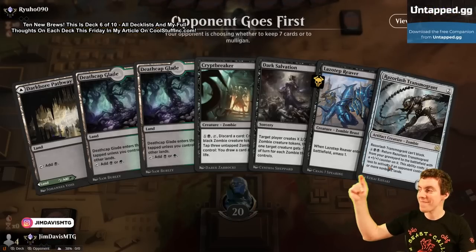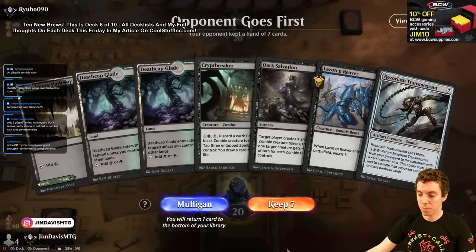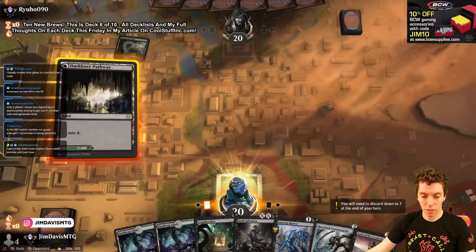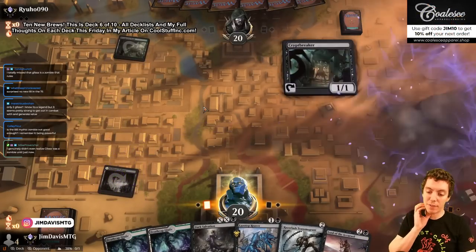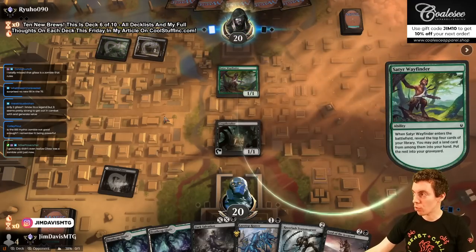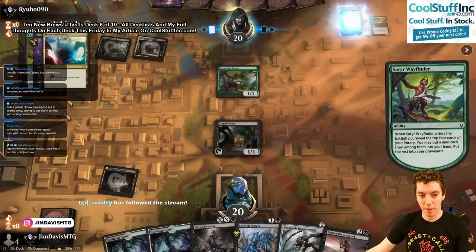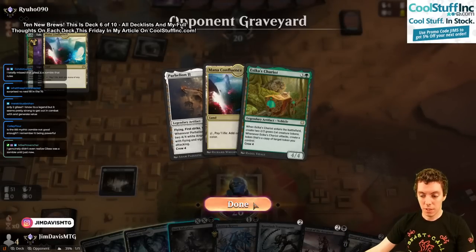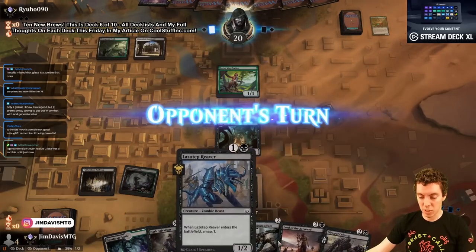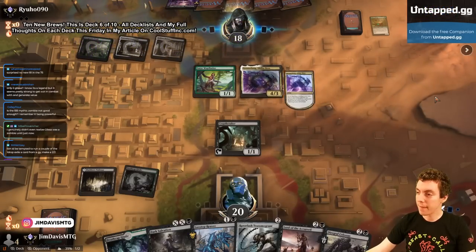Alright, let's go chat. We're playing all five Explorer brews today. Pretty awkward hand — obviously double black — but we're gonna keep. Any land here would be good. We play Crypt Breaker and say go. If we draw a land we can go Reaver and draw a card immediately, which is pretty sweet. But our opponent is Grease Fang, which is gonna be really good against us honestly, because we're not playing much interaction or removal in our main deck — and they hit the thing too. We're just dead.